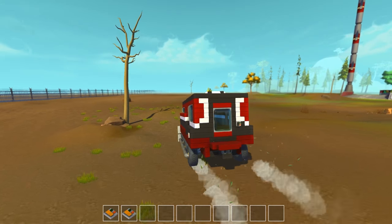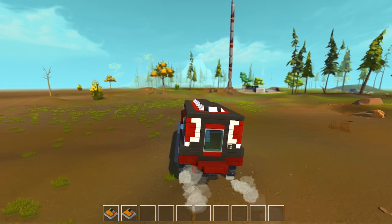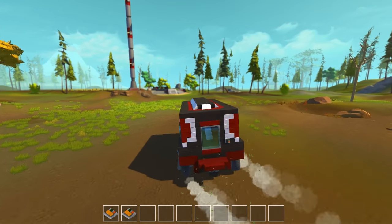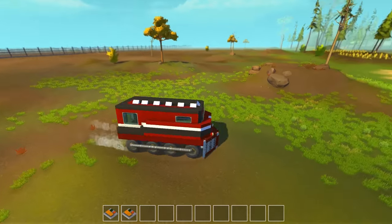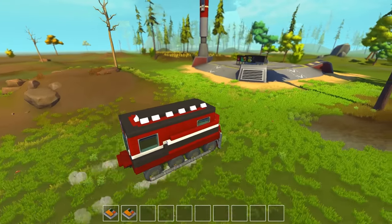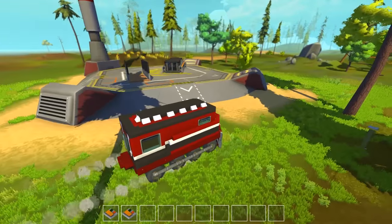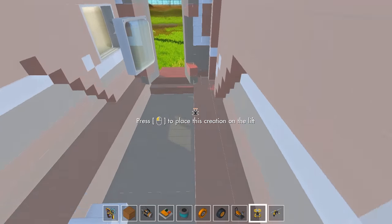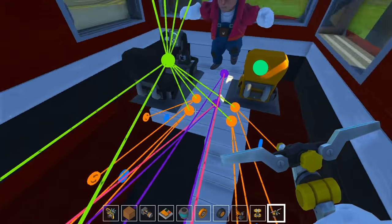I have no idea why our other one has so many issues — turning and whatnot — because this isn't that much heavier. I guess it's two ramps shorter. The issue could be that we have all of our suspensions located right at the front. Do you have that for this one as well? Yeah, they're kind of a little bit more further back. Maybe that makes a difference?